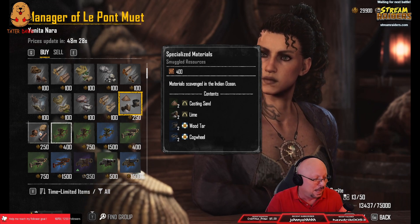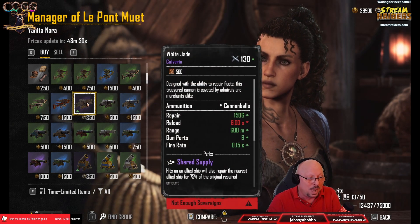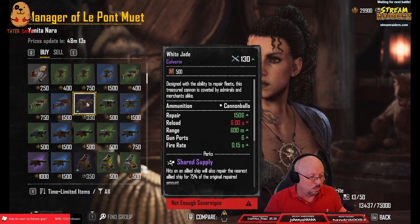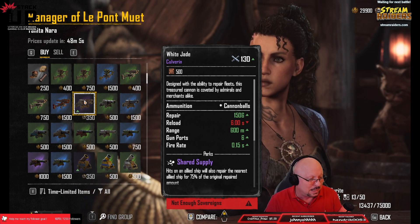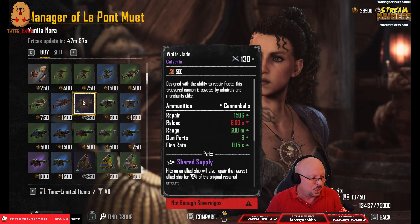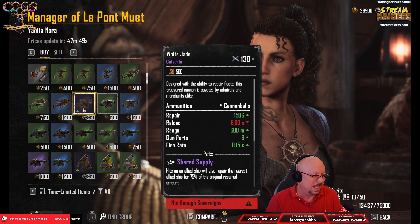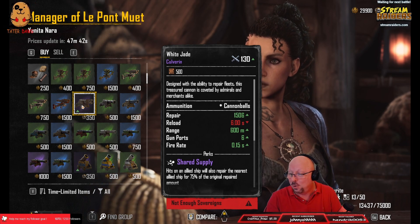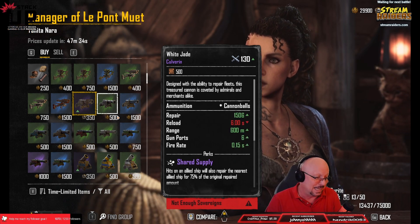Let's see what kind of new weapons we've got, because we do have some new stuff out for Sovereigns. Here's the first one right here — the White Jade. Now here's a place where the controls changed for me this time. I'm clicking the left mouse button and it just selects it, rather than having to use the spacebar while sneaking the mouse carefully. Now it's just a straight-up select, which I like.